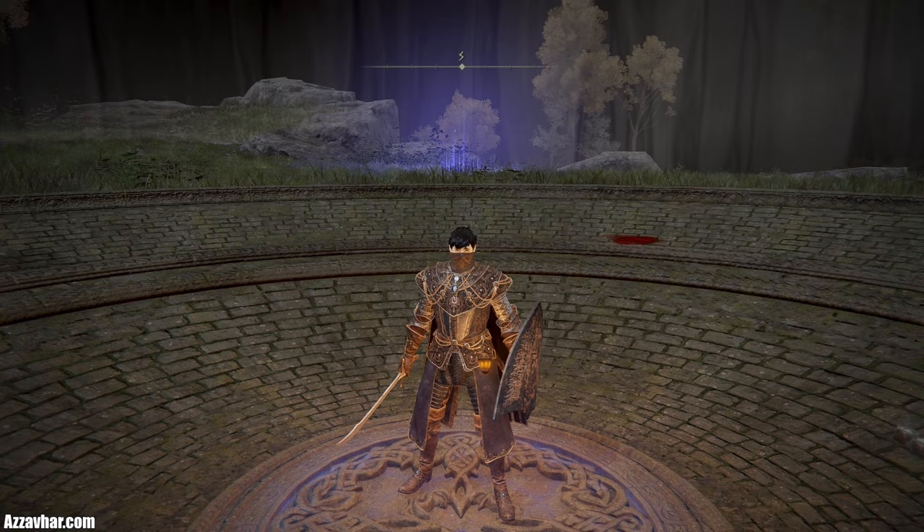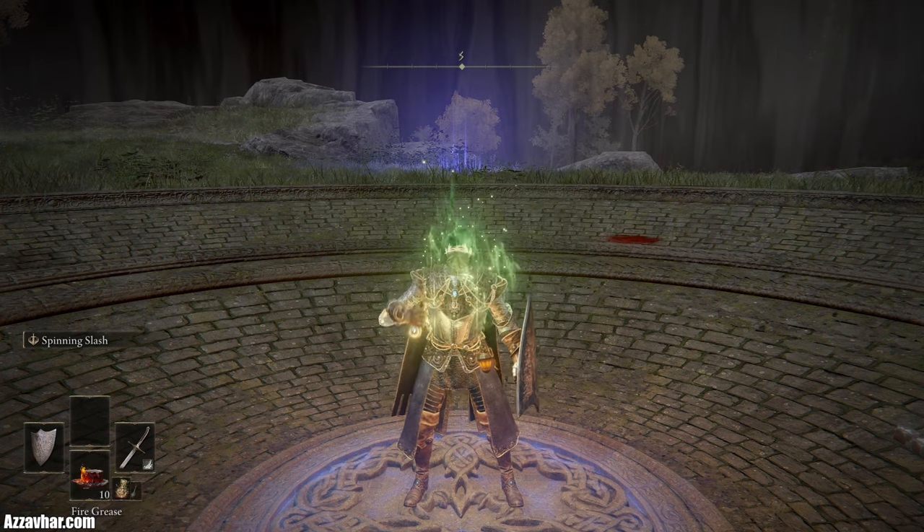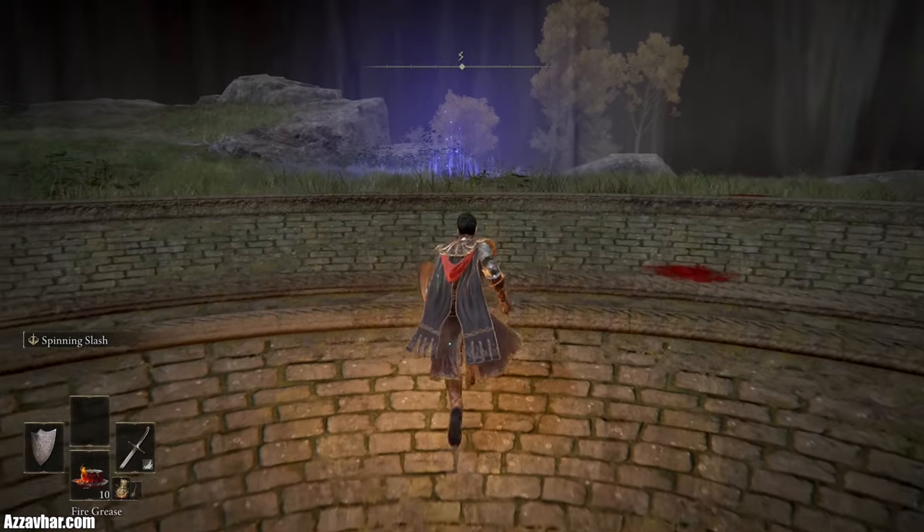You've got as much time as you want to use your buffs and things like that. We're going to use our Flask, which gives us increased stamina regen. Then we'll jump into it — we'll be using double swords and also sword and shield.